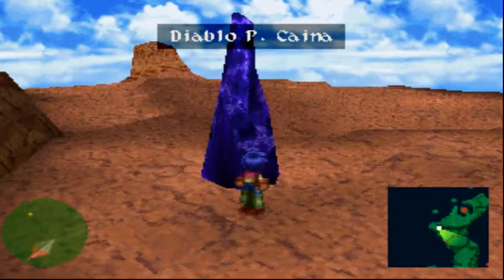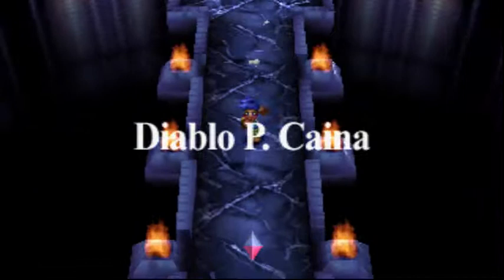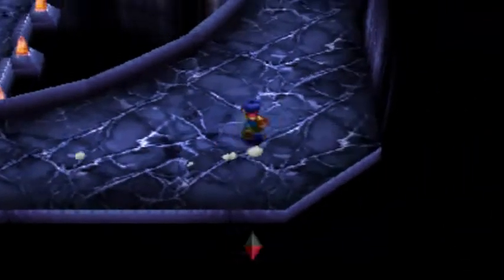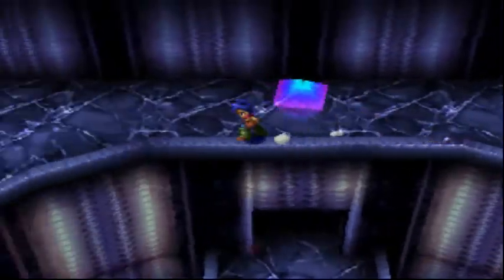Hey everybody, iHeartMovies here and welcome back to Let's Play Wild Arms 2. Let's start tackling Kena's Diablo Pillar. This one, as you'll find out along the way, is a lot easier than Thaloma's — easier enemies, easier boss fights, just overall a lot easier.